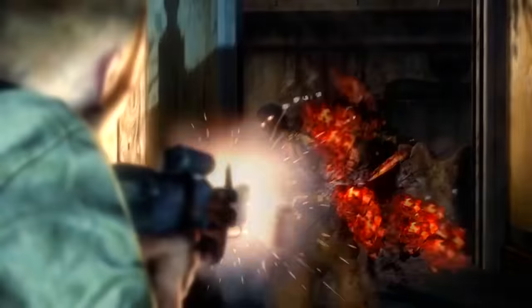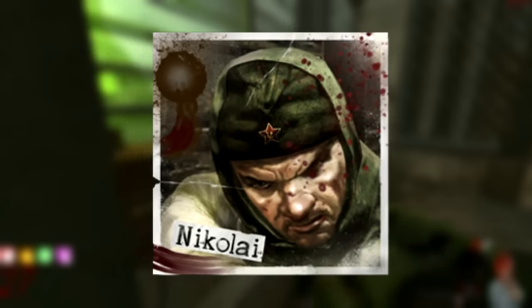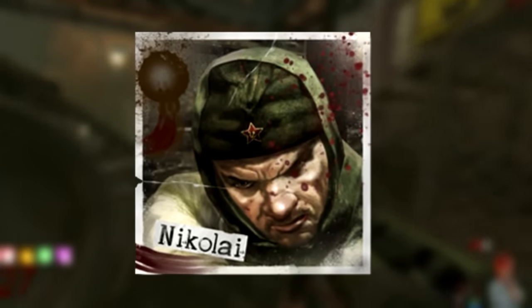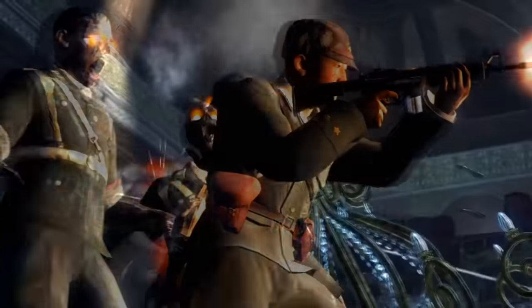Out of our four main characters in Black Ops 1, they all tend to break the fourth wall. Nikolai has a couple good ones, like forgetting to update his Facebook page or commenting that a gun is perfect for round one. But by far, the one who does it the most has to be Tank Dempsey.